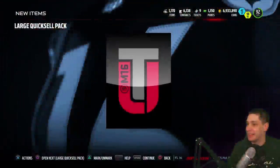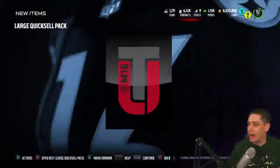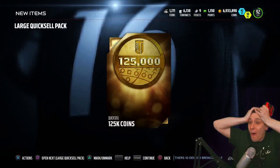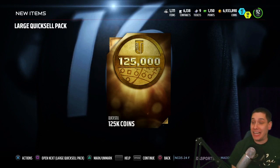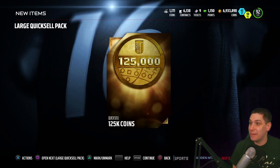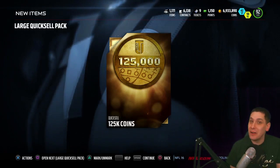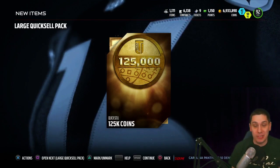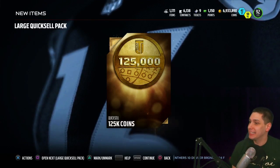I don't even care if I open up anything else. Number eight: 1,000 coins — I don't even care, we've opened up by far enough. And another one: 125k! Wow, we are getting insanely lucky right now. Oh my goodness, that is absolutely ridiculous. If you're enjoying this pack opening video make sure you hit that like button and subscribe to the channel. We're going to try and do more of these — holy crap, this is ridiculous!